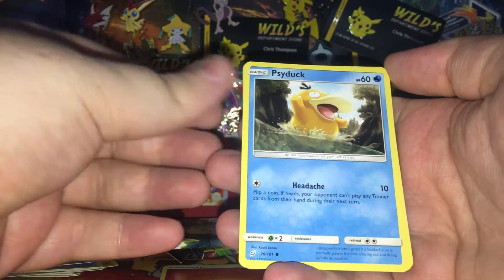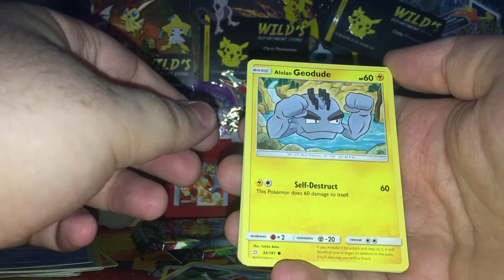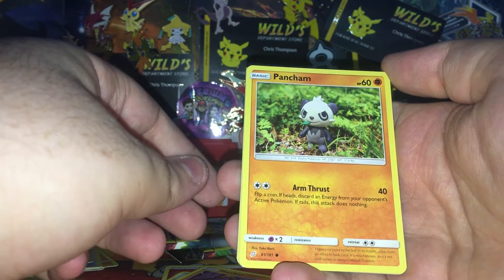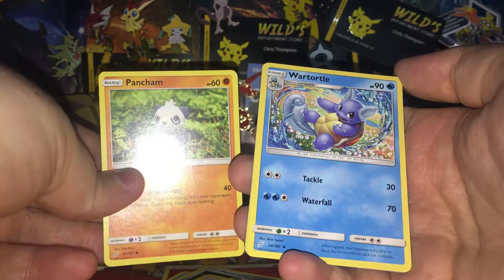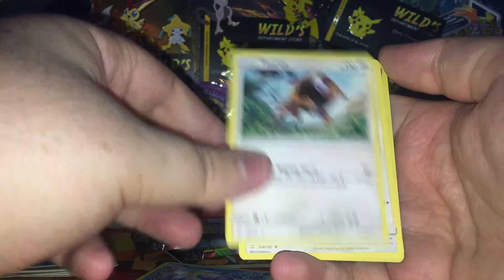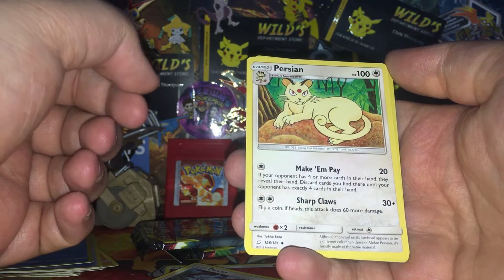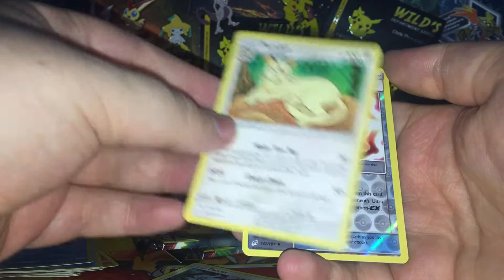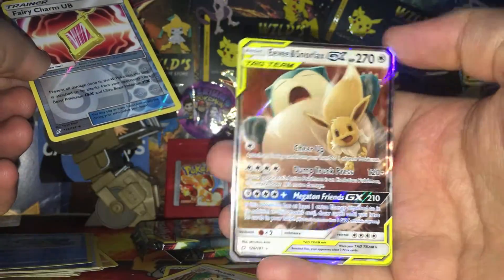Let's see what we got here. We got a Psyduck, a Pawniard, an Alolan... a Mankey - spank my Mankey - a Pancham. I love these doe Pokemon, like the little play-doh ones. We have a Wartortle, a Tauros, a Persian. I do like this Persian's Make and Pay attack - the only thing wrong with it is that it's an attack and not an ability.